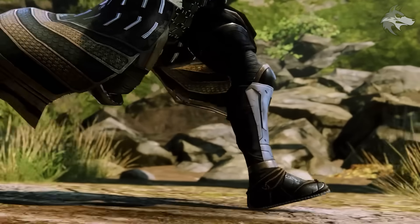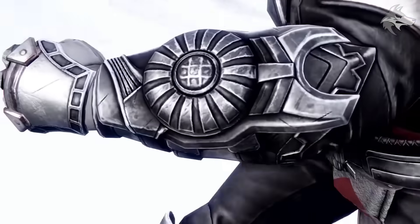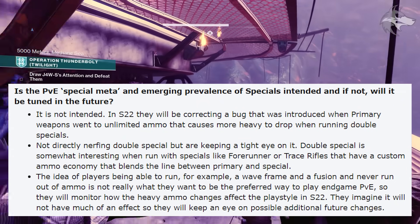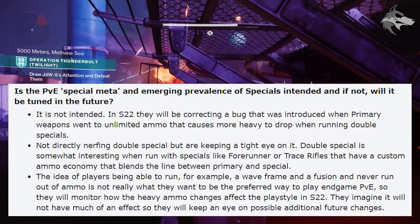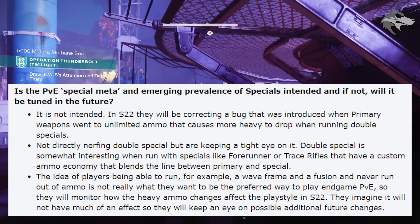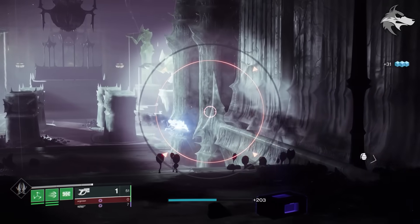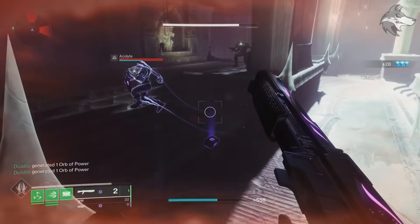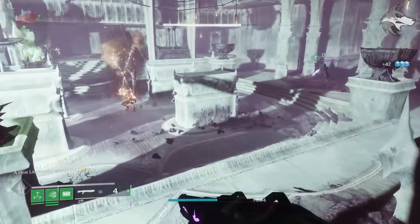Next, let's discuss highlights from a recent Massive Breakdown podcast where they spoke with some of Bungie's testers and designers. One key point is that Bungie intends to fix the bug where more heavy ammo drops when running double special weapons — the fix is planned for Season 22. This bug is connected to the introduction of infinite primary ammo and has been around for a while, but in Season 22 it will go away, which many players won't be happy to hear.